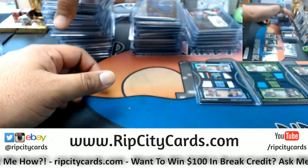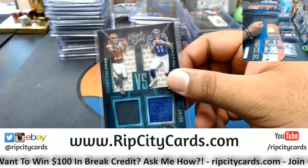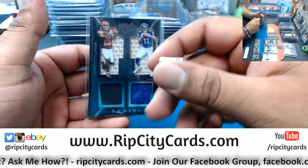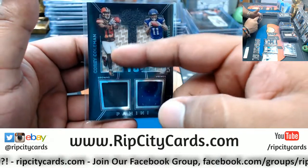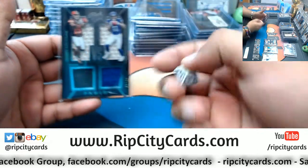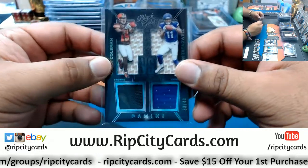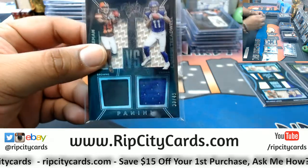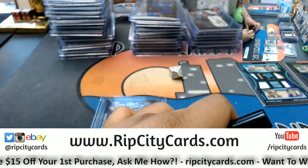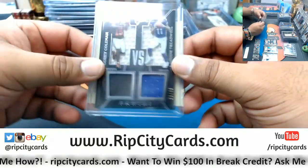So there are a few things we need to random. Let's start with this two-player patch — easiest thing to random. I got a ten-sided die — five odd numbers, five even numbers. If I roll an odd number it goes to the left-side team; even number goes to the right-side team. Odd left, even right. The number seven is odd, so it's going to the Browns. This dual relic numbered to 49 belongs to the Browns. Writing on a post-it note so it's official — boom. Browns done.